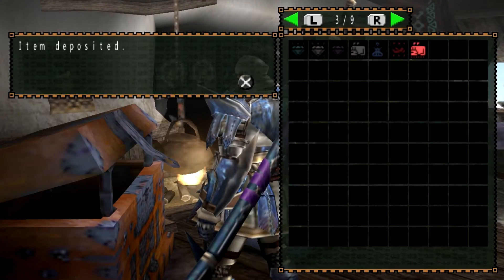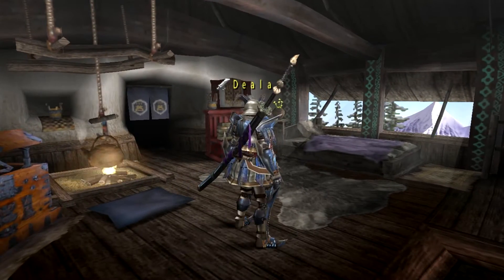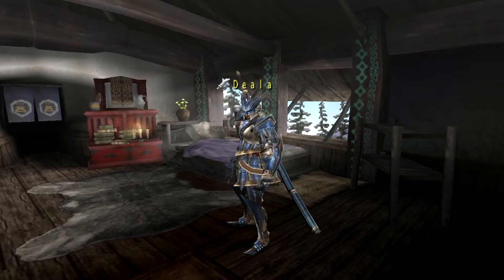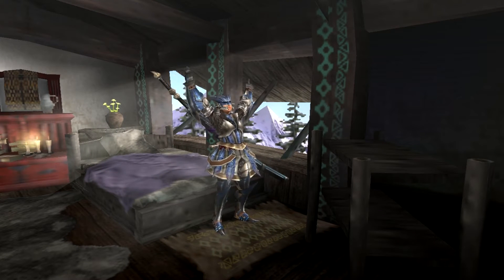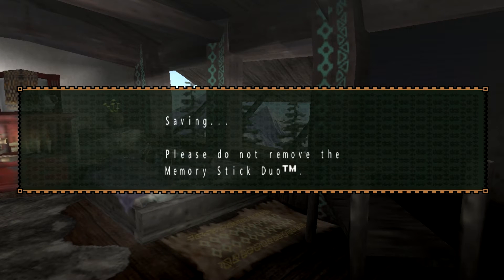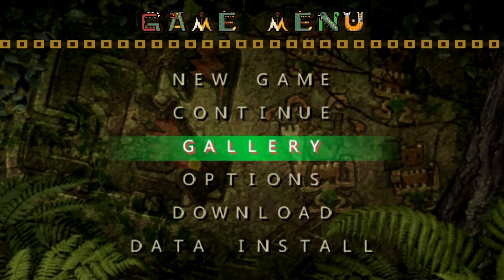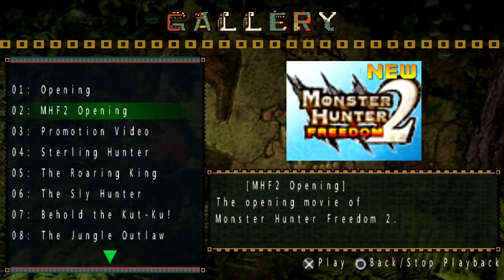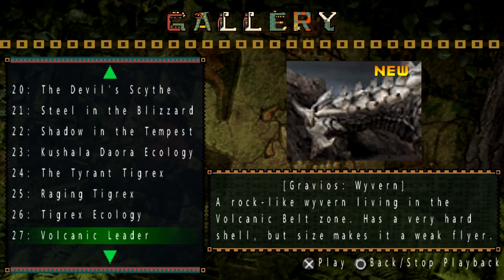Not my favourite monster, but I like the Ruffian - I like the armour and I like fighting it too. I think it was one of the very first flagship monsters. The first Monster Hunter game I ever played was Monster Hunter Tri. Alright let's have a look at the Gravios ecology first, and then we'll look at the Ruffian one. Not sure the Raffalos has an ecology - I don't think it does. Here we go, the ecology. Let's enjoy.